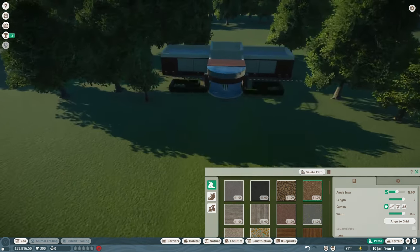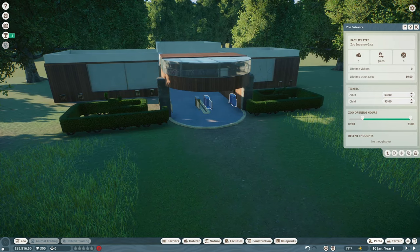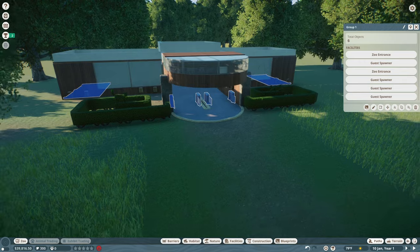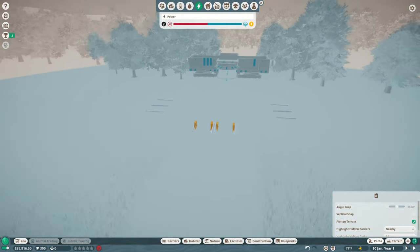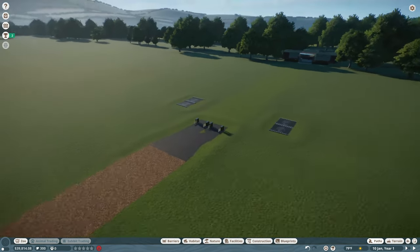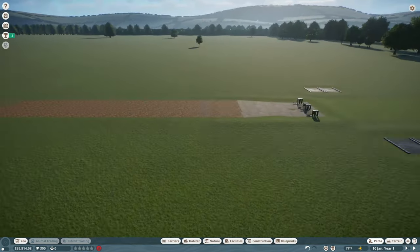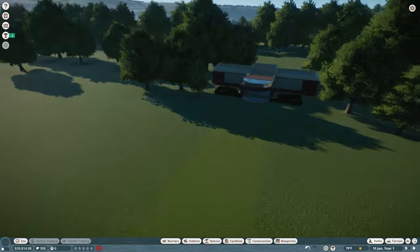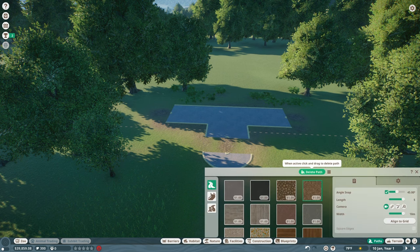I come up and grab the guest spawners and zoo entrances — all four spawners and the two entrances — selecting them as a group so I can move them all at once. I move them to my new custom path right here. Now we can build our zoo past the asphalt, and this area becomes the entrance. Getting rid of the old stuff gives us a bit of extra cash.